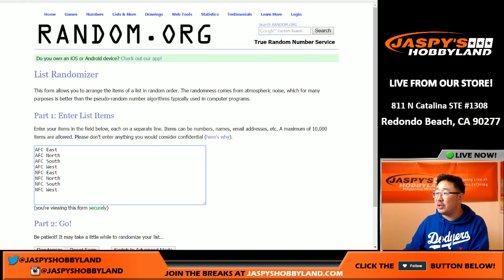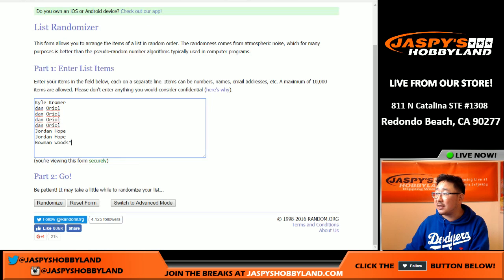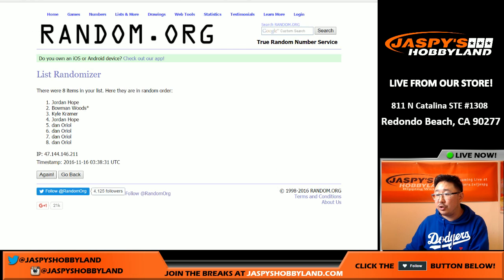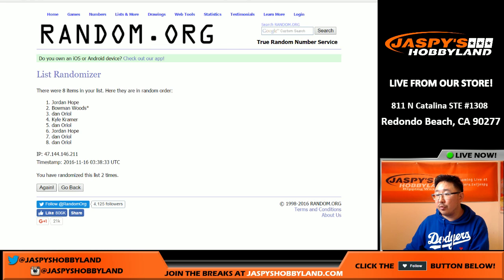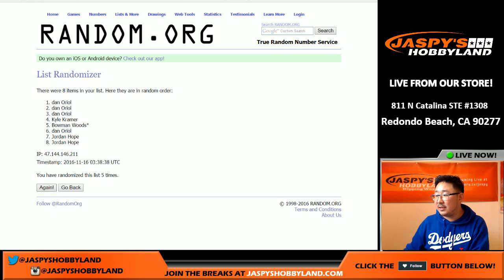There's all the divisions and let's randomize each list eight times — two and a six, eight times. One, two, three, four, five, six, seven, and eight. Eight times for the eight divisions.